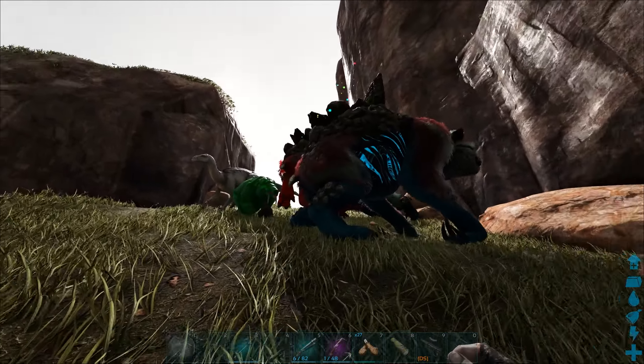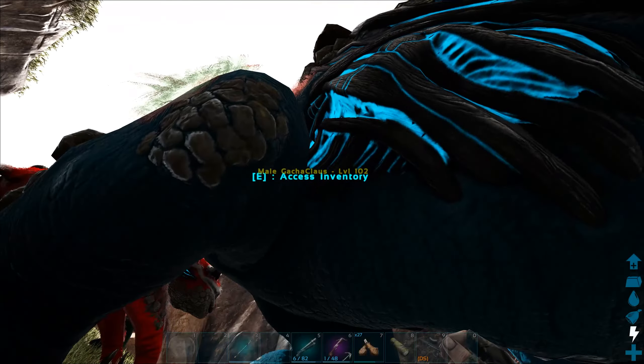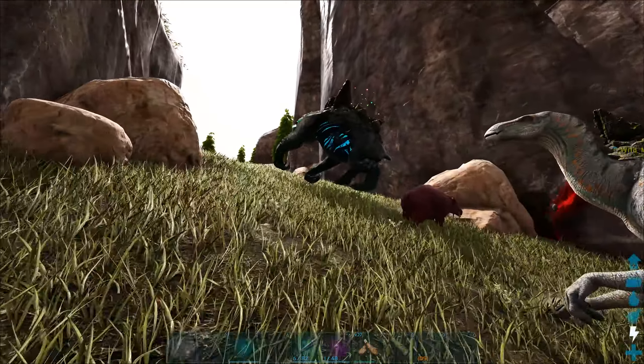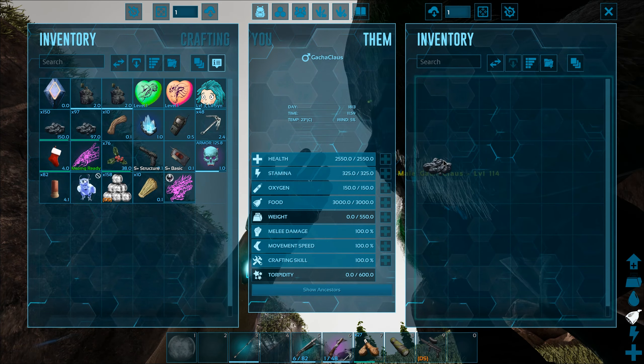If you wanted to, you could go ahead and make a giant compound with tons of these dudes. I really don't think having multiple ones really makes a difference - they've all got the good color sparkles on their back. With normal gotchas you don't want more than one of the same gender. Let's give you some mistletoe and put some coal into the other two.